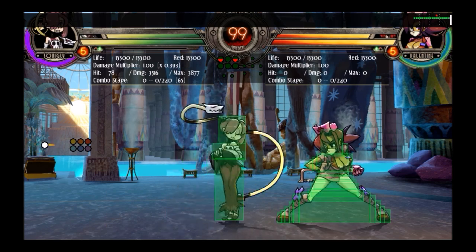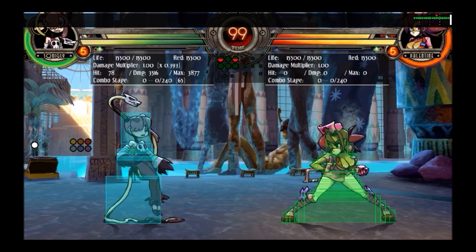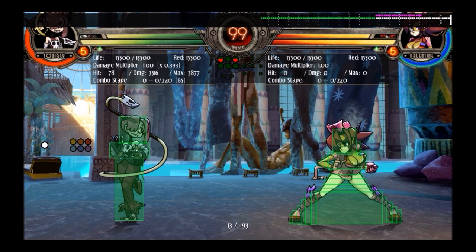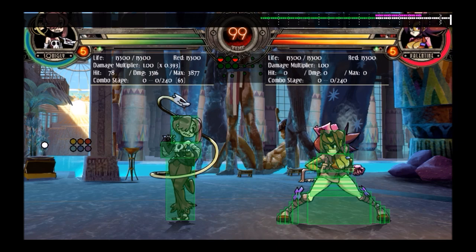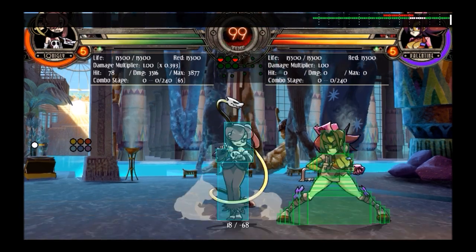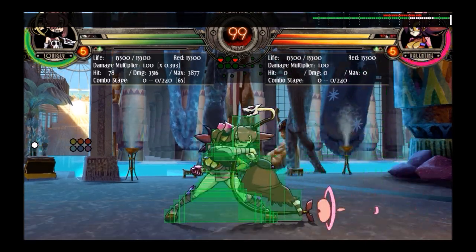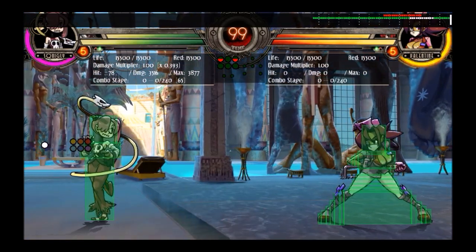As for her weaknesses, first of all her defense is kind of bad. Her reversals are not great — she's got one move when you have charge that's an okay reversal, and she also has a meter-requiring move that's okay but won't hit airborne characters because it's a grab. She has okay reversals but not the best, and she doesn't have great anti-airs either. She kind of suffers against pressure and doesn't really do any single thing particularly well.